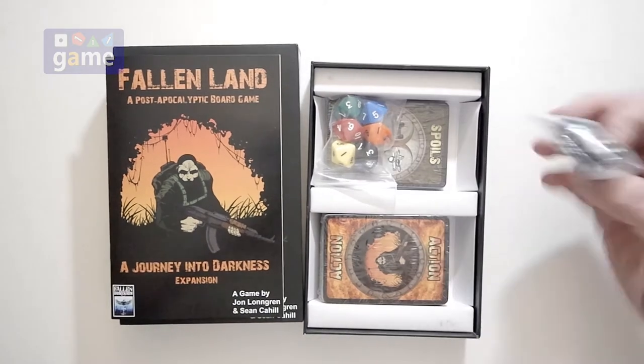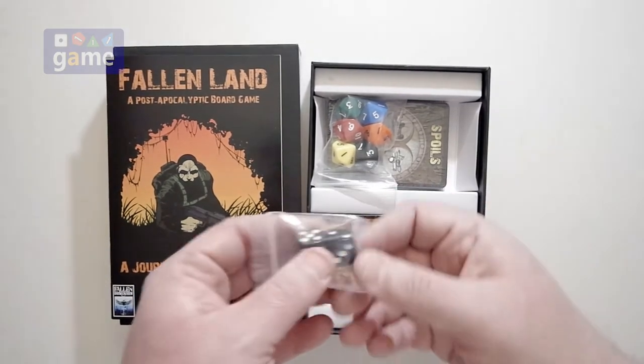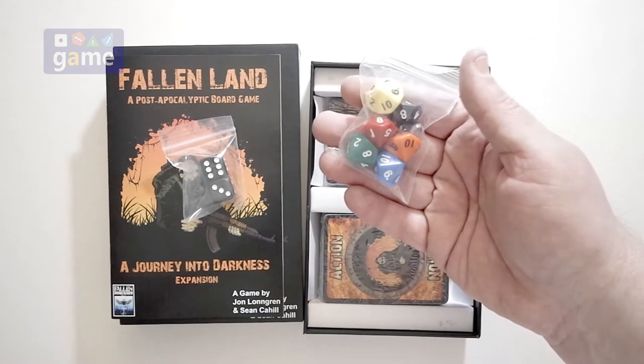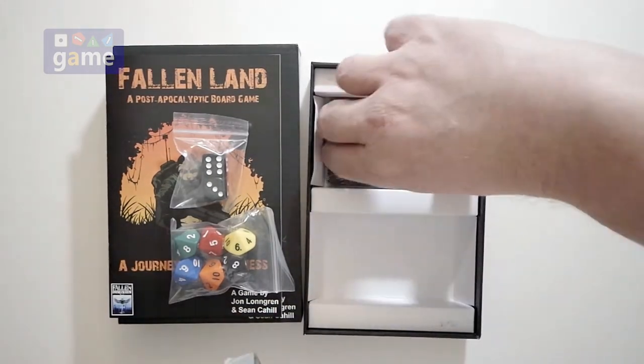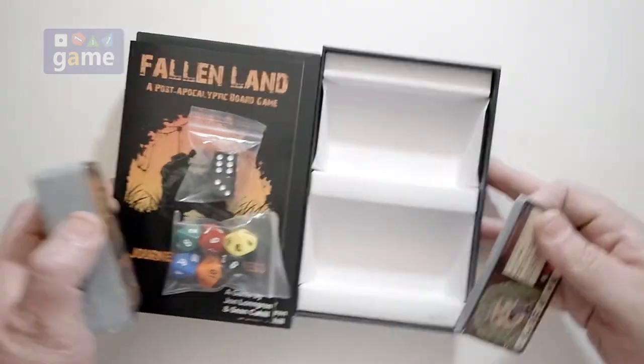And then you get two six-sided dice, as we said, six more ten-sided dice, and two more decks of cards — or a deck and a fourth, maybe.